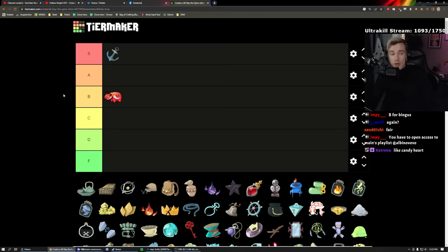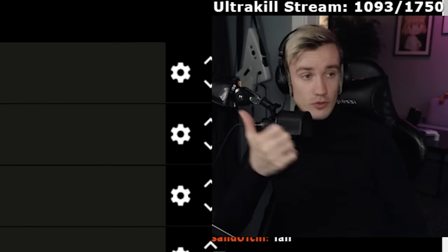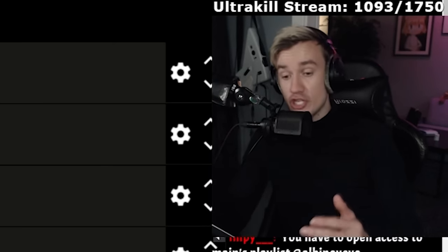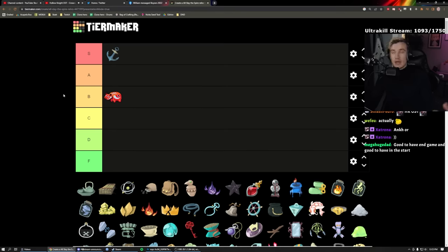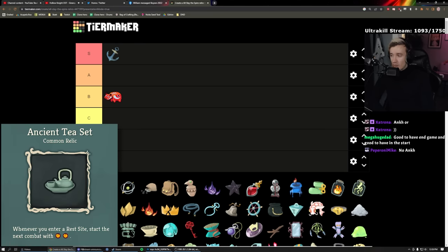Anchor: actually S. 80–90% of enemies in this game attack on turn one, and this blocks 10 of that every single time. When I see this I get very happy — I can spend turn one using powers, drawing cards, cycling my deck, without worrying about blocking. Even in the heart fight it's very nice, because on turn one while the heart isn't attacking, you still take Pulse of Death damage, and Anchor saves you that block.